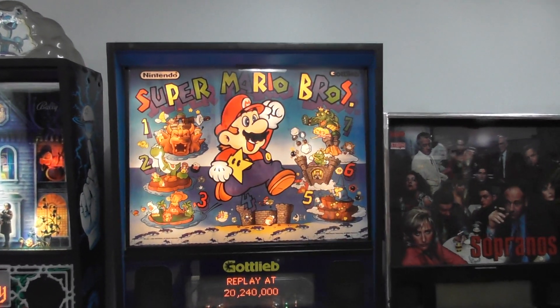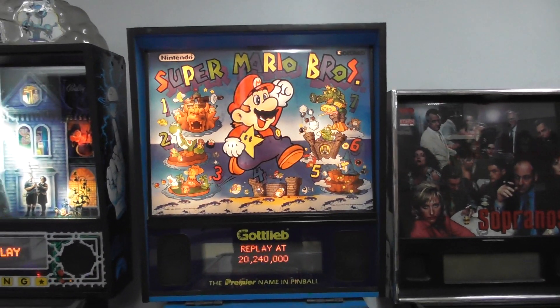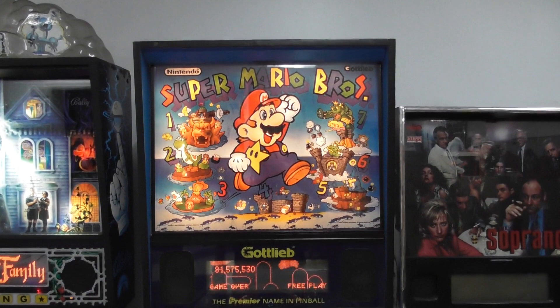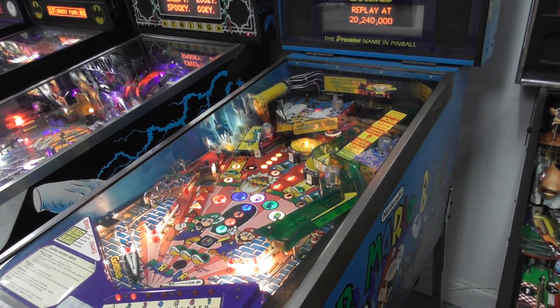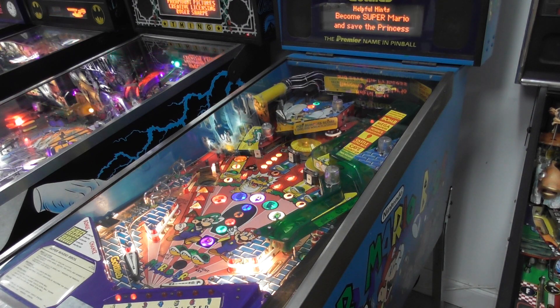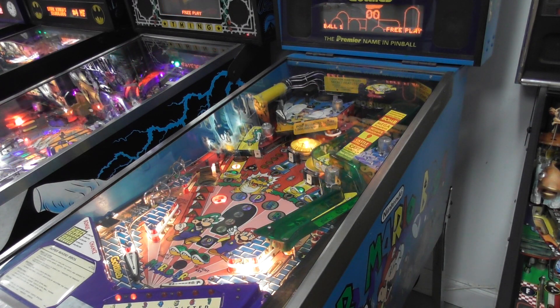Even though they're using Super Mario World assets, it's weird that they have Wart on there for level six and Luigi is captured. You don't even get to play as Luigi in the game. Let's set up the tripod and play — yes, I said Mario Brothers. The volume is a little low so hopefully you can hear it okay, but let's go!